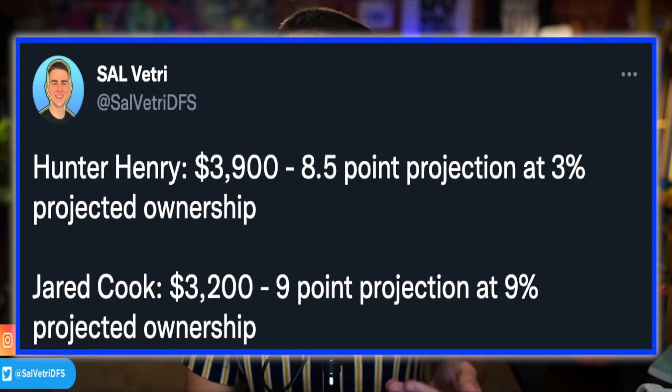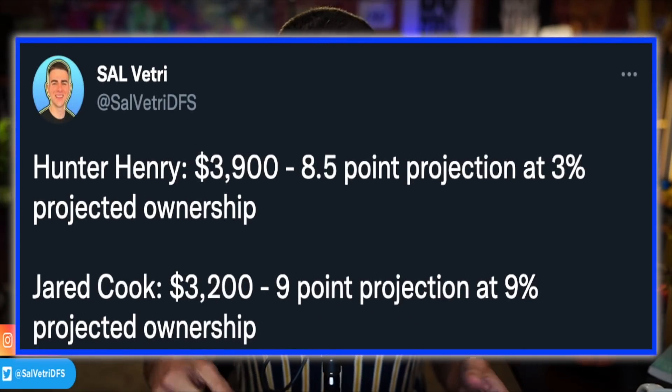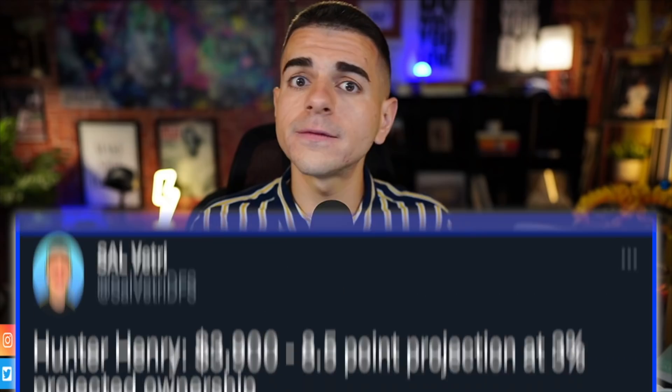New England faces Dallas as four-point underdogs with a decent implied total, and the chemistry is building for Hunter Henry as Jonnu Smith's routes run decrease. I have him at 8.5 fantasy points projected at three percent ownership at $3,900. For comparison, Jared Cook is significantly cheaper, attached to a better quarterback in a better game environment, and I have him for nine points — just a half-point more than Henry — but at eight percent ownership. That's two to three times the ownership, making Henry a decent leverage play over Cook.